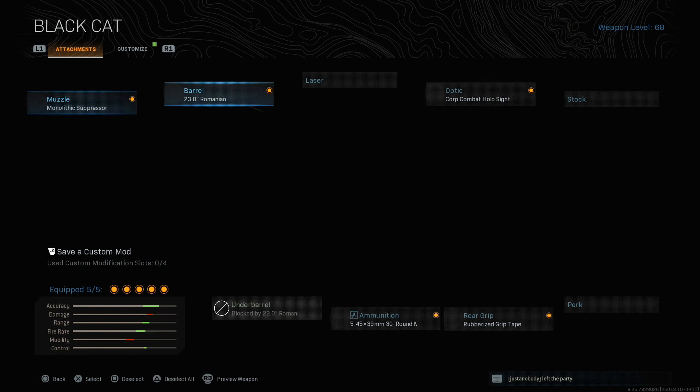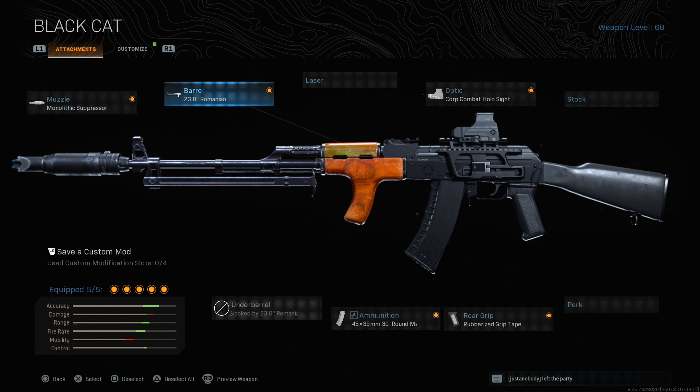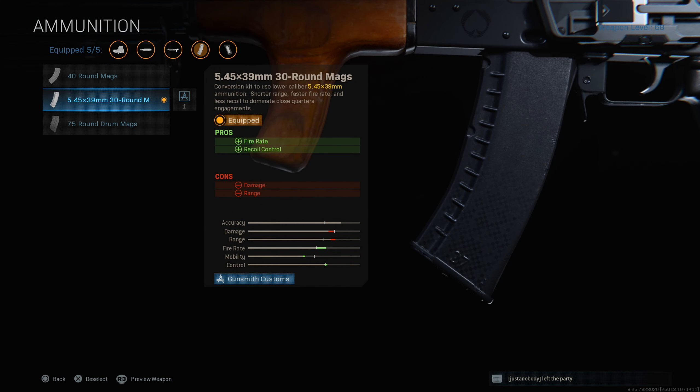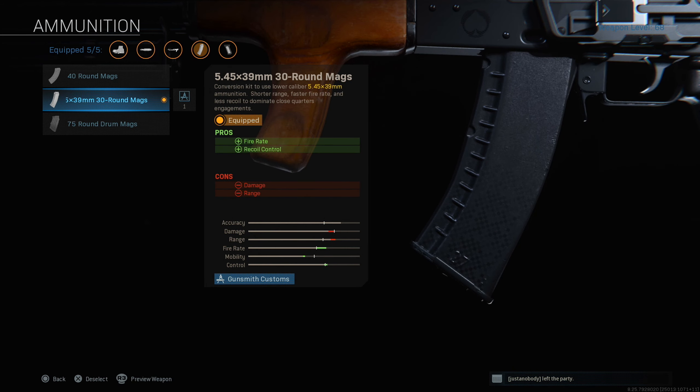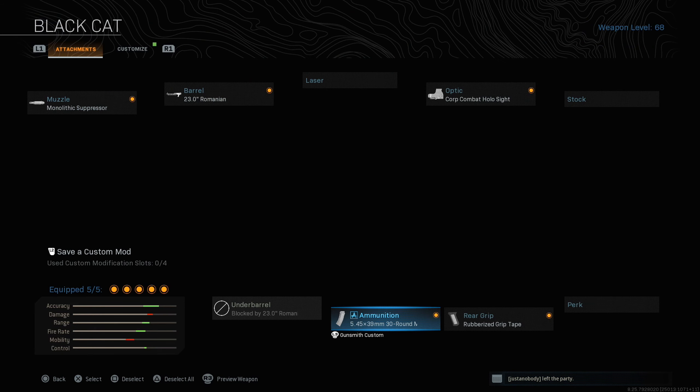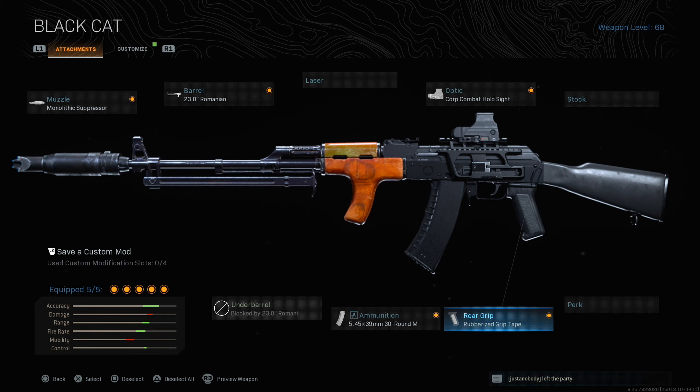Here's the setup we got on it: the Monolithic 23 Romanian barrel, the Corp Combat Halo sight, the 30 round mag, and the rubberized grip tape. I'm running the 30 round mag because you do lose damage and range, but you still get the extra fire rate, a little bit extra recoil control, and extra mobility instead of running the 40 or the 75. You can just put on whatever you want.